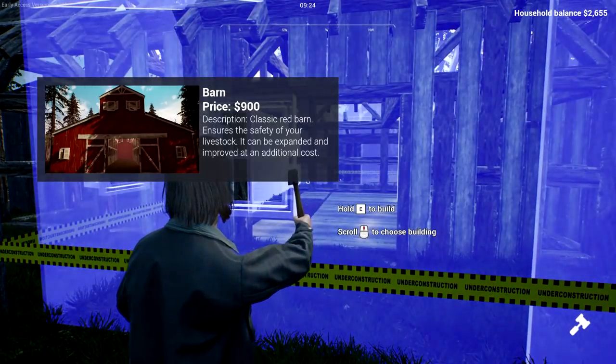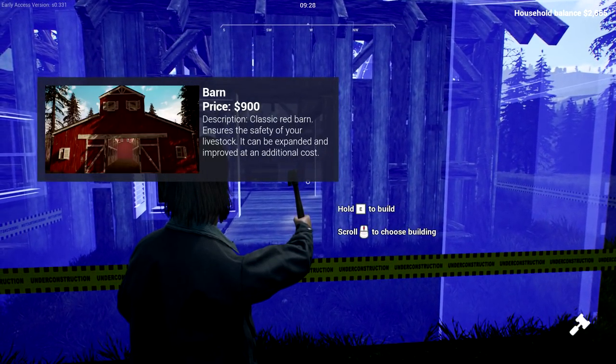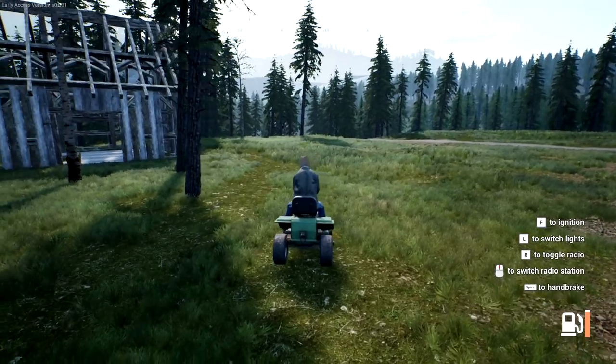All right, I can only build a barn currently — not sure what the future will build to change that — but we can so let's press E. Remove grass from obstacles first. Are you freaking kidding me? I need to remove — okay, let's get the lawnmower going.